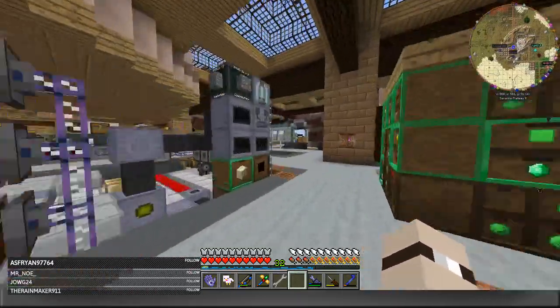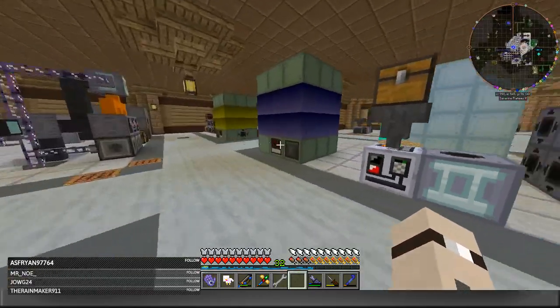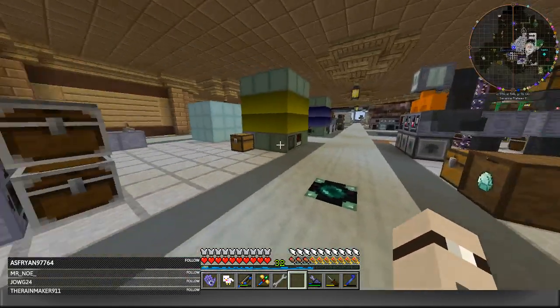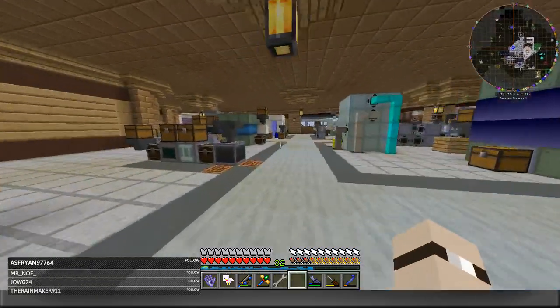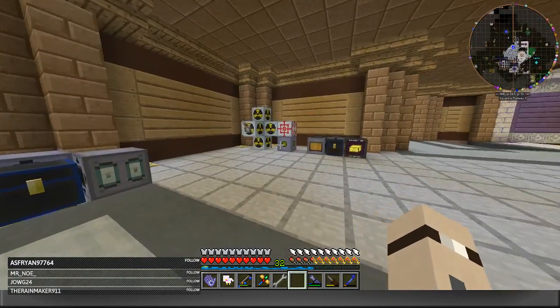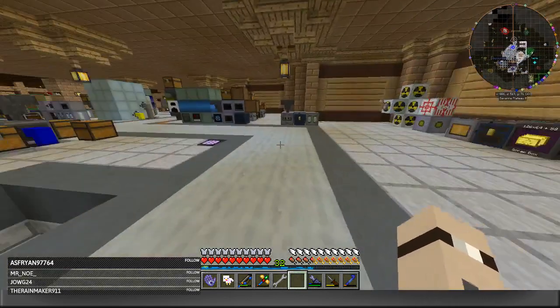This is the main machine area, for everyday use: blast furnaces, GregTech machines. We started automating everything with AE2 — implosion compressor, vacuum freezer, the normal GregTech machines you need for everyday use. A little bit of a nuclear setup — very safe, because we only needed a little bit for plutonium.